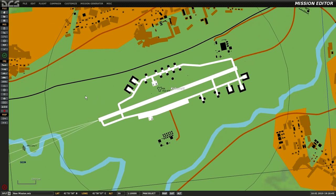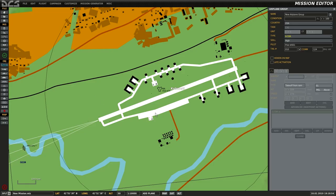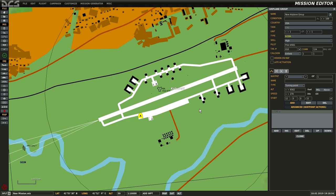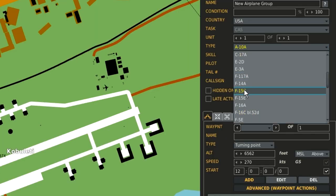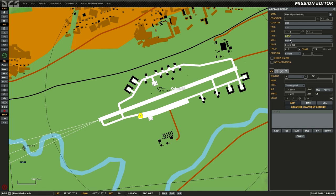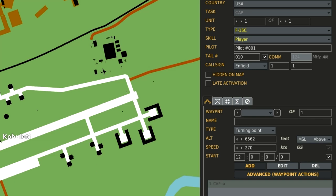We'll start down here at an airbase, go over to the left and click the little aeroplane icon and then left click. We're going to set it to the type that you want, so let's go for an F-15C from Flaming Cliffs free. Then we're going to want to set it to either client or player under the skill option, and set your call sign to whatever you want.